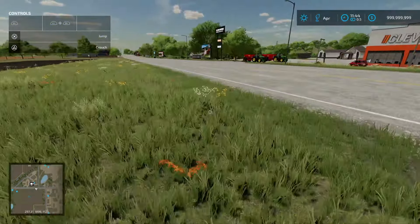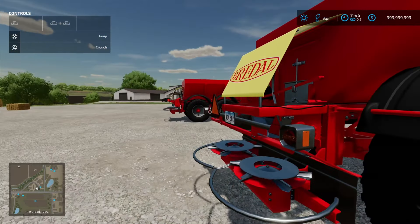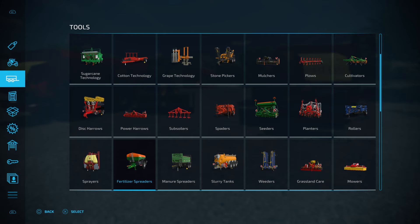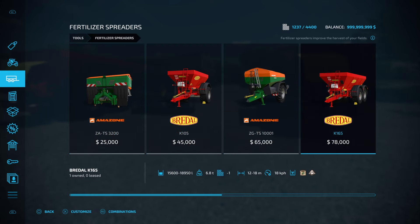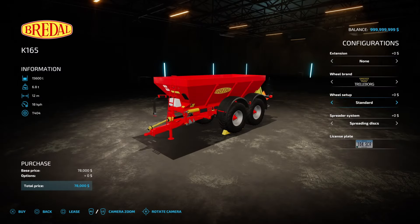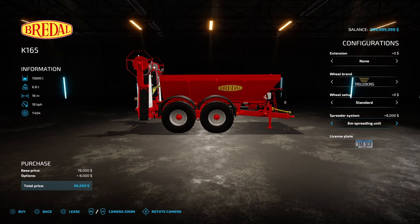So basically we've got some options over here. In the base game we've got two Bretel fertilizer spreaders — these will do both lime and fertilizer. You can find them in the tools menu under fertilizer spreaders: we've got the Bretel K105 and the Bretel K165. The differences are capacity and working width — both do 12 to 18 meters and have the option to add an additional spreading unit for more width. Essentially, more capacity is the name of the game.